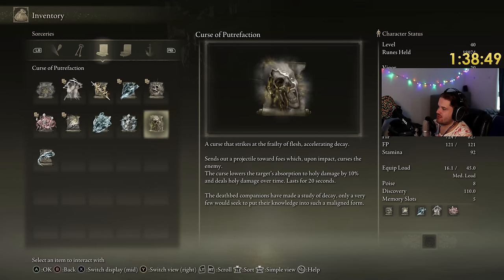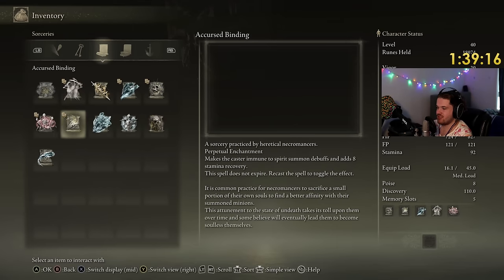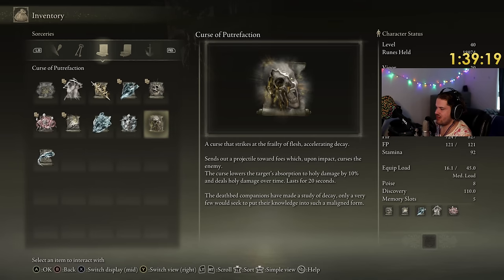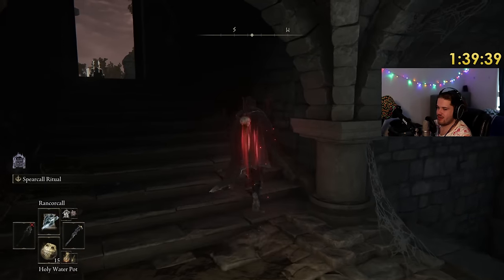Sends projectile towards foes which upon impact curses the enemy, lowers the target's absorption to holy damage by 10%, and deals holy damage over time. Do these deal holy damage? Wait, we have to test this. There are things for holy damage all over the place. The staff does holy damage. This reduces holy damage absorption. Let's test something out.